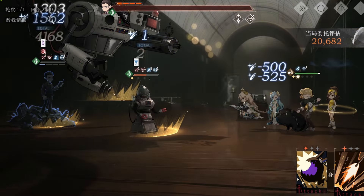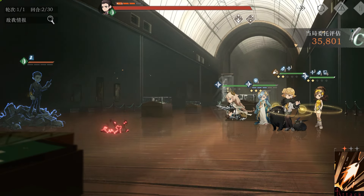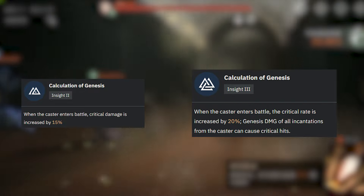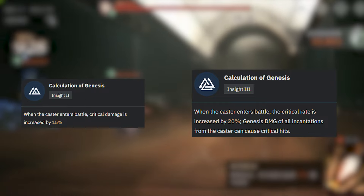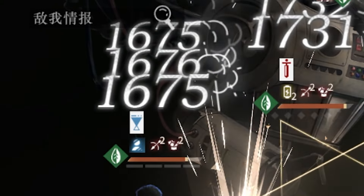While the other insight levels don't give more Eureka gain, they still enhance her power. Insight 2 increases the critical damage by 15% upon entering battle, and Insight 3 increases her critical rate by 20%. On top of that, it also makes all of her Genesis damage able to crit.